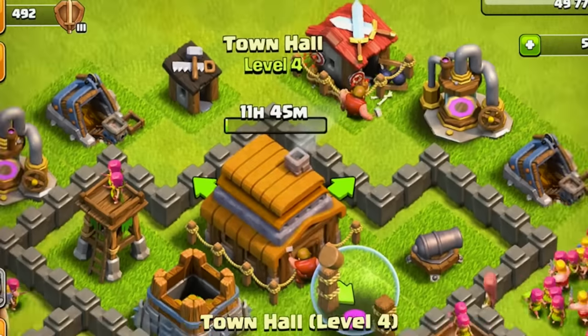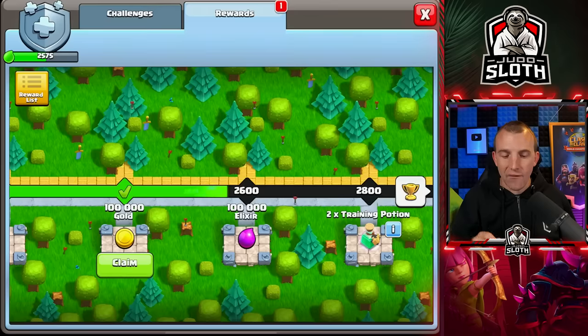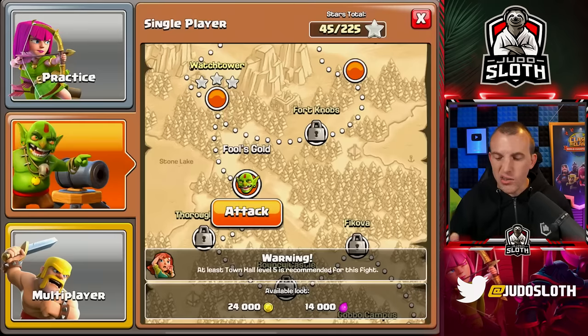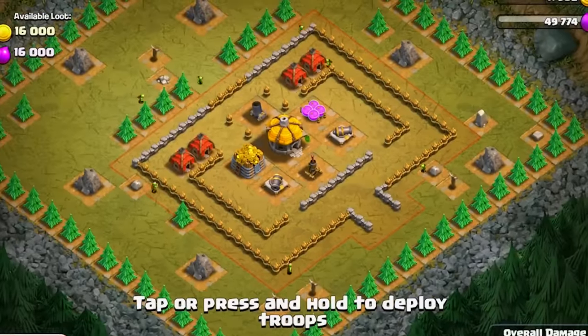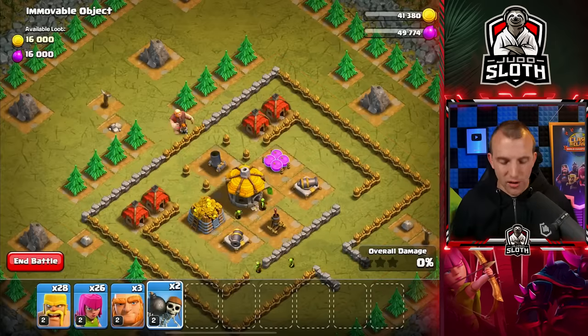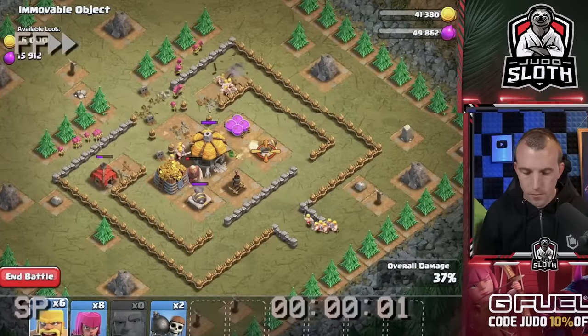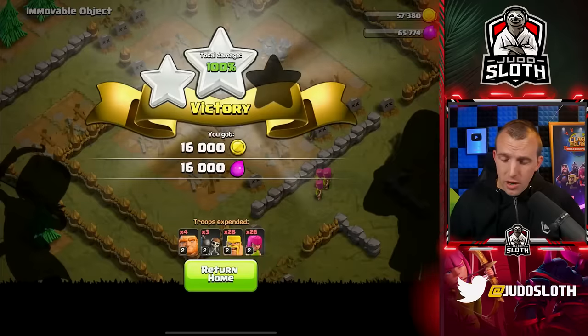I want to make sure as soon as we hit Town Hall 5 we hit the ground running with an abundance of loot, so I have some waiting here in the free challenge gold pass up until Town Hall 7, and we also have a practice map to hit alongside some other goblin maps. I'll do a quick farming attack and we'll come back as we upgrade to Town Hall 5. That one was a little bit too close to call, but at least we got the three stars.